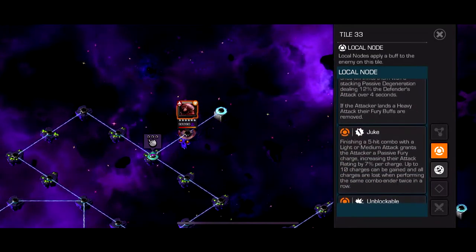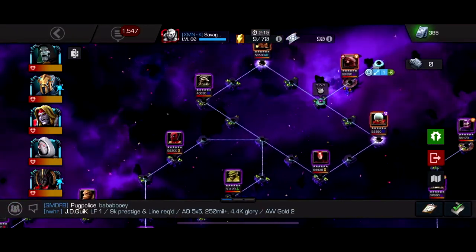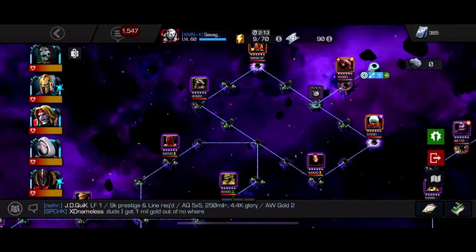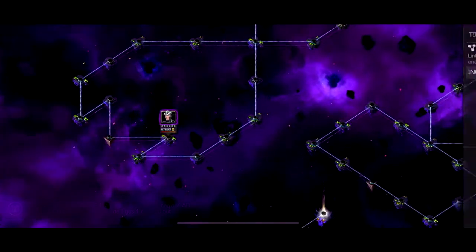You can literally use any poison immune character for this, and there are a lot of them, so it's a really easy path. Domino Trinity plus two good counters for Juggernaut, and you can even swap in a third counter if needed. Really easy fight, really easy path overall.